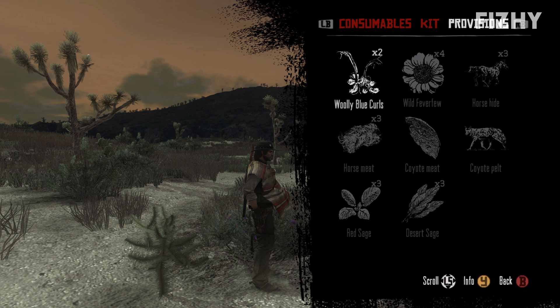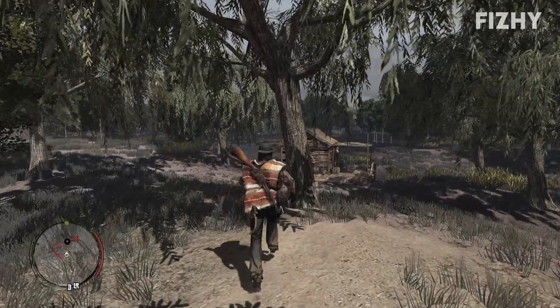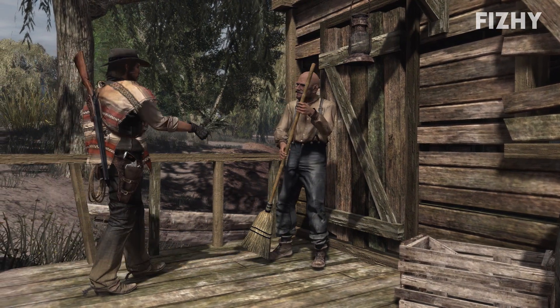It shouldn't be difficult to find the flowers, but once you have acquired three of each, we can head to Billy's cabin, which is located west of Thieves Landing and east of McFarlane's Ranch. And this is where things get mighty weird. Here's your flowers, Billy.